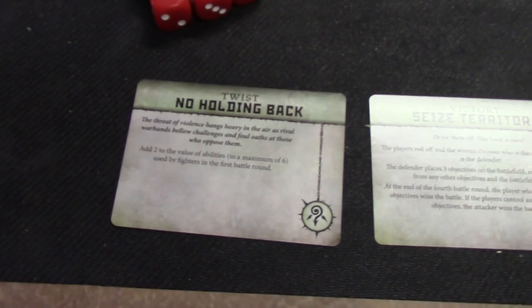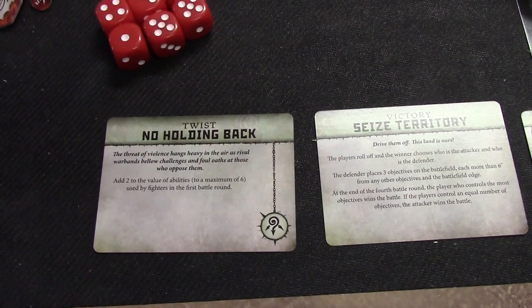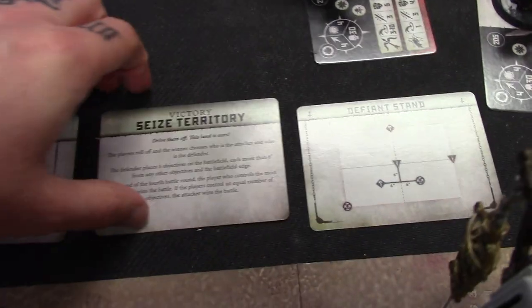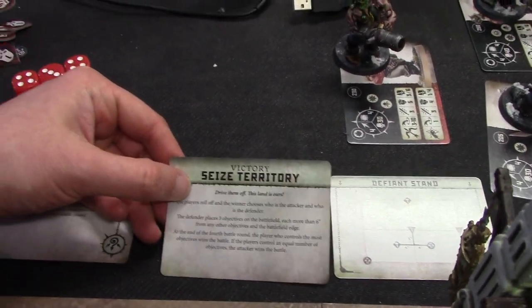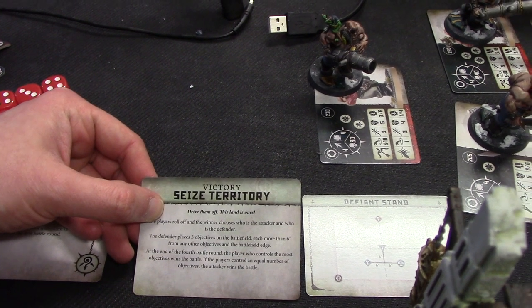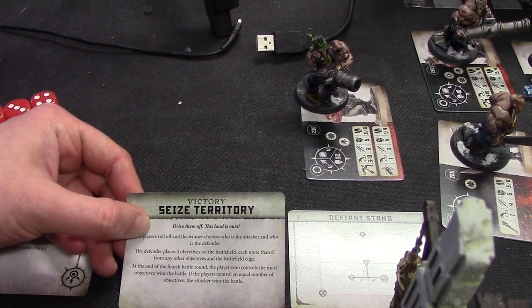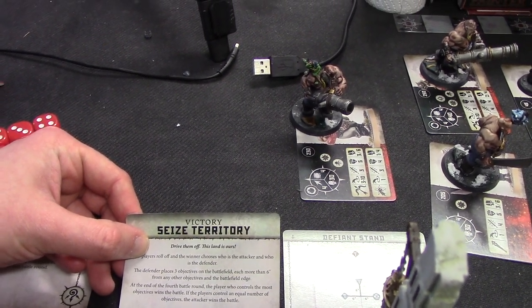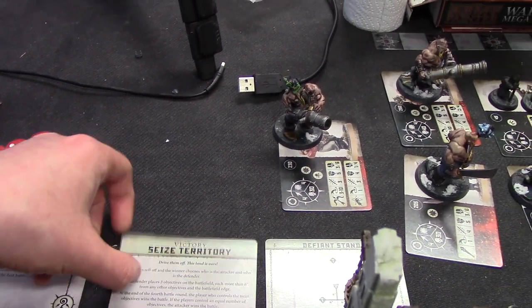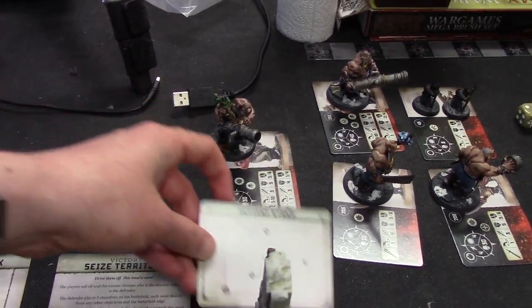The cards we're using: we have No Hold and Back Twist, which adds two to the value of abilities to a maximum of six, used by fighters in the first battle round. We're doing Seize Territory — the defender places three objectives on the battlefield, each more than six inches away from any other objectives on the battlefield edge. At the end of the fourth round, the player who controls the most objectives wins. If there's an equal number, the attacker wins. And we're doing Defiant Stand for our deployment.